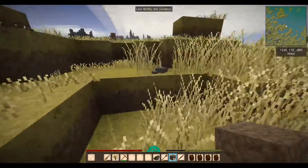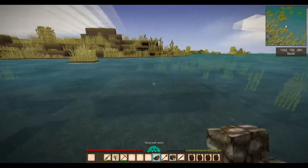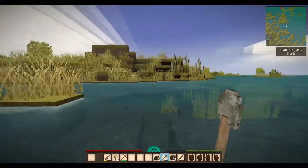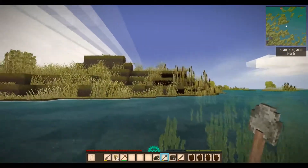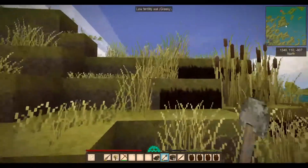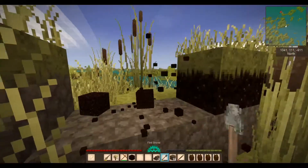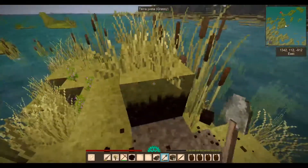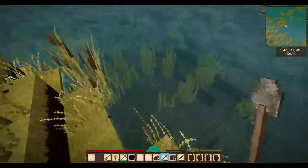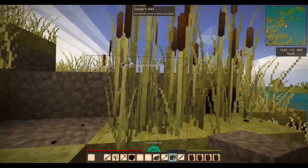It just goes to show - I found copper out here. More importantly, I found more terra preta - look at that - and more seeds. The terra preta is the one that interests me of course. This looks like quite a big deposit. This is in my basically my back garden - I haven't had to go far to find this. But you can only see it from the side.